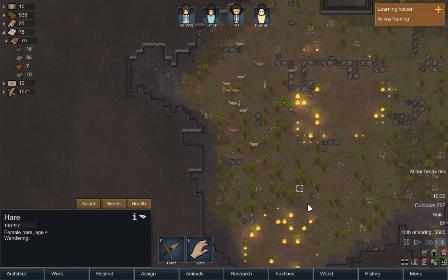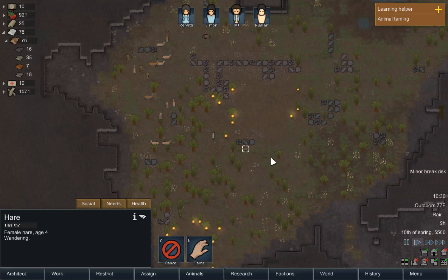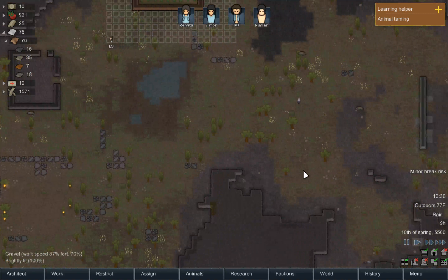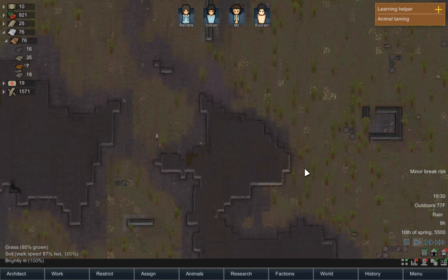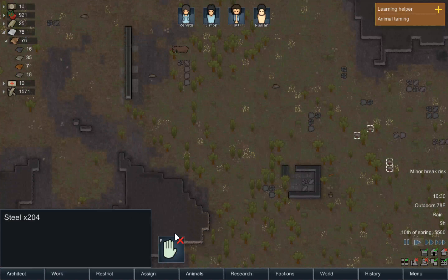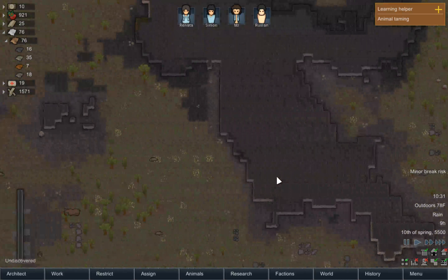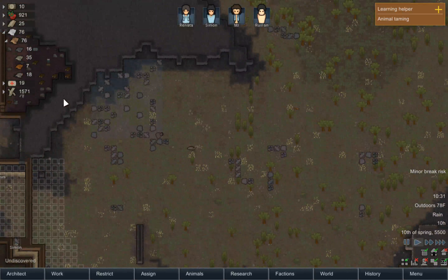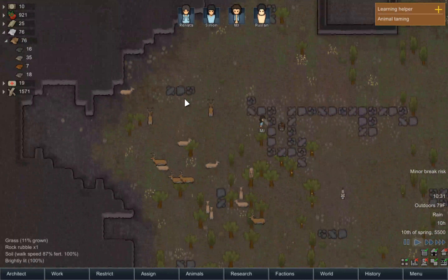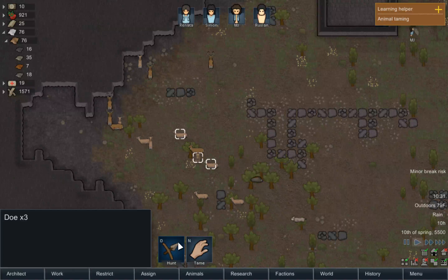It's raining — that's perfect. Here's another hare, we should hunt that. Hare is still the thing we have the most of. Are there more hares in this area? I think we still want mostly hare fur to tailor our clothing, because we have the most of that. Although we could also start working on deer. Let's hunt three female deer.